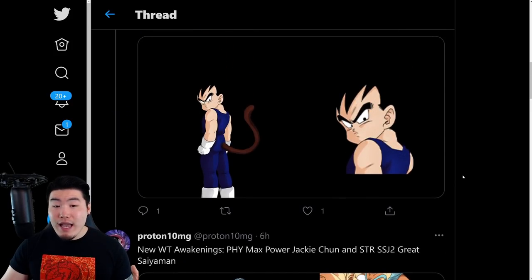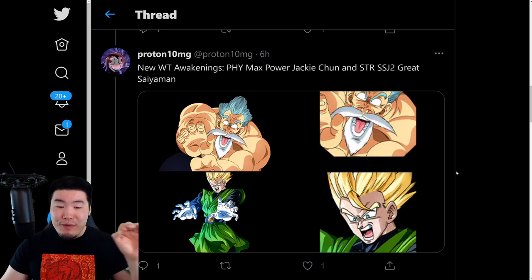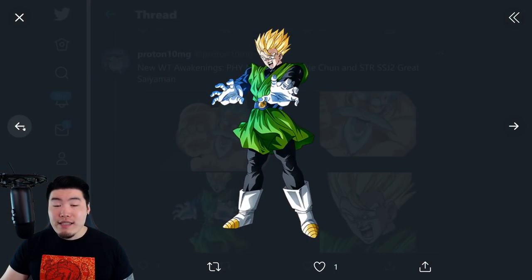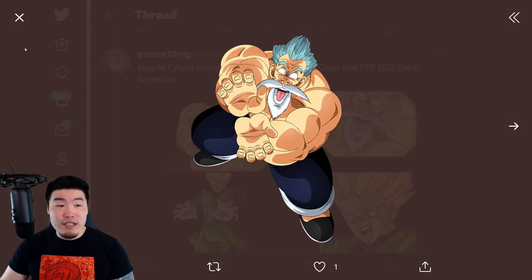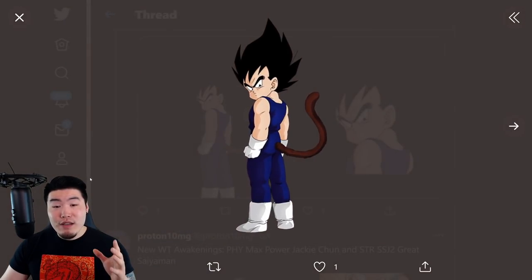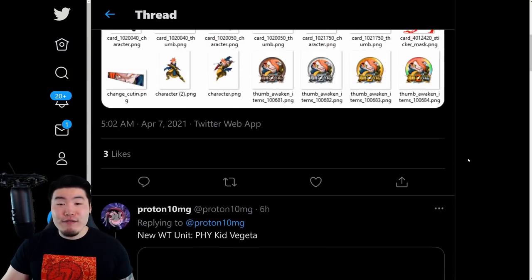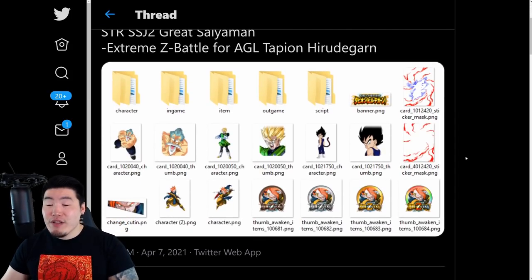And finally we have some token awakenings for previous world tournament units. So we have this Saiyaman awakening, and also this Max Power Master Roshi awakening, or rather Jackie Chun awakening. And here are some assets for the new world tournament Kid Vegeta. And that pretty much does it for this data download. Now of course we are going to go over the details for the two awakenings and also the new Kid Vegeta.